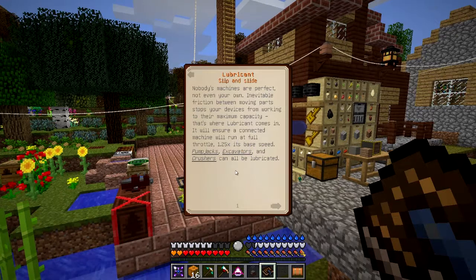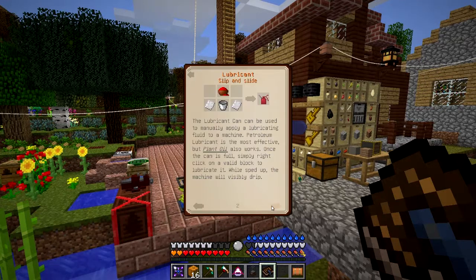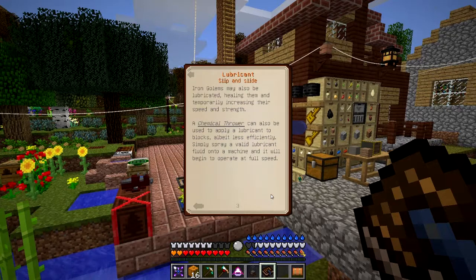That's where lubricant comes in - it ensures the connected machine will run at full speed, which is one and a quarter times its base speed. It improves pump jacks, evacuators, and crushers - they can all be lubricated. You have a choice: you can do it with plant oil, which is made from the industrial squeezer in Immersive Engineering, or you can use petroleum lubricant. You can also apply it to iron golems to make them stronger.